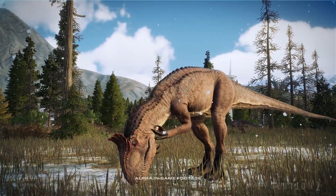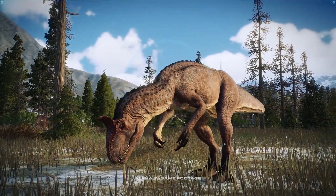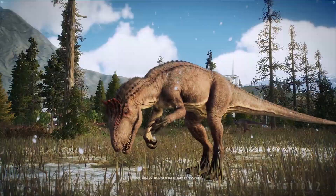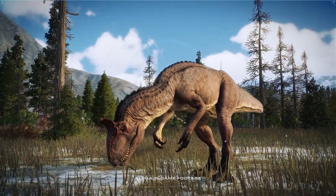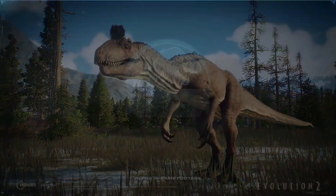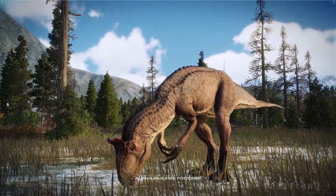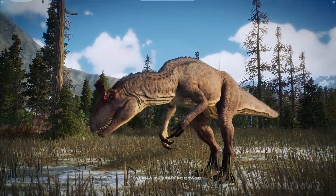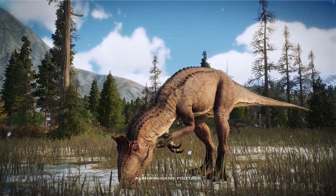Well folks, that was definitely a little bit unexpected. The final species field guide for Jurassic World Evolution 2 — at least until the DLC — is the Cryolophosaurus, a brand new medium carnivore, and really a section we need more of. It looks absolutely fantastic. They really did possibly save the best for last. Let's take a look at the clips and see what we can see.